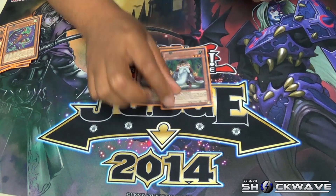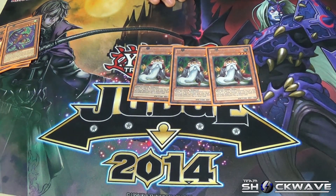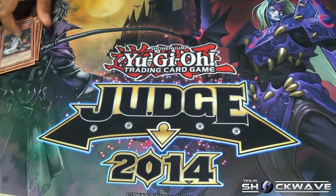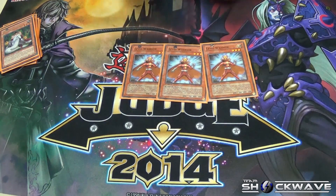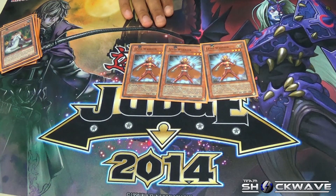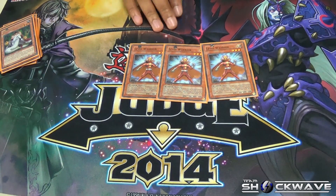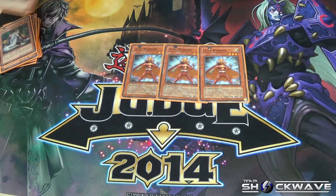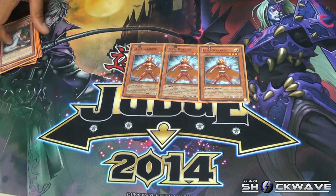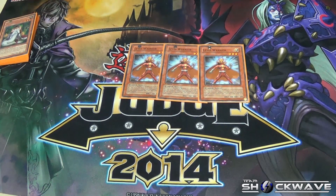Then I run three Mathematician. The reason I run this is because pretty much first turn, you send Leo, get the search, and when he's destroyed he's an extra draw. Then I run three Level Warrior. He's essentially a Cyber Dragon — when he's special summoned he's a level four, and you can also normal summon him alongside Mathematician to go for a rank three play. I don't go for rank three plays much at all, but it's always good to have just in case.